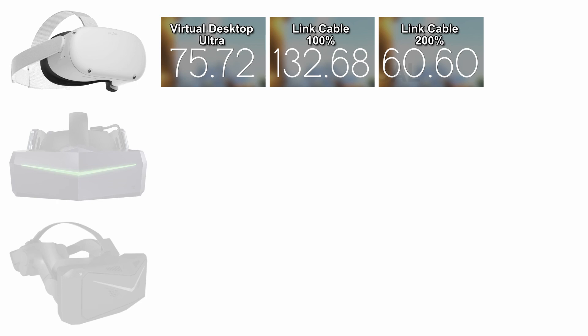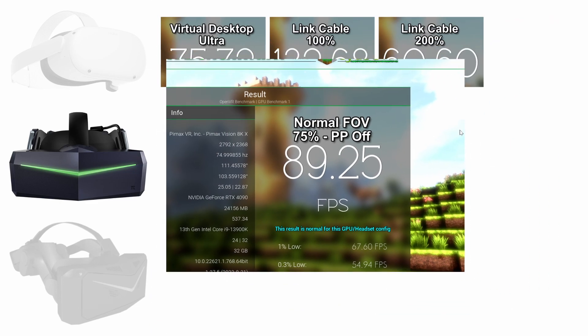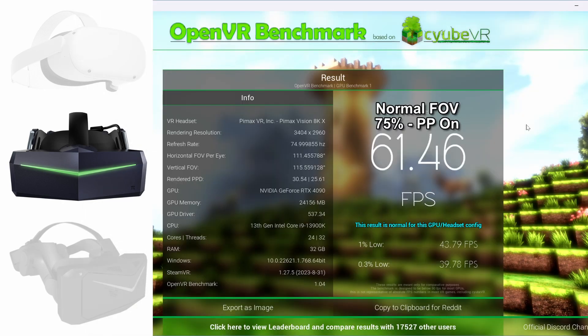For the 8KX, this is at 75% super sampling — not how I'd run it, I always run at 100% — and normal FOV. I don't use large FOV because the fps hit at the very edges just isn't worth it. So normal FOV with lower super sampling at 75%, parallel projection off, which some games are fine with. Then you can see the comparison with parallel projection on, which is a big hit unfortunately — but it's something we've got to put up with on wide field-of-view headsets with Pimax.